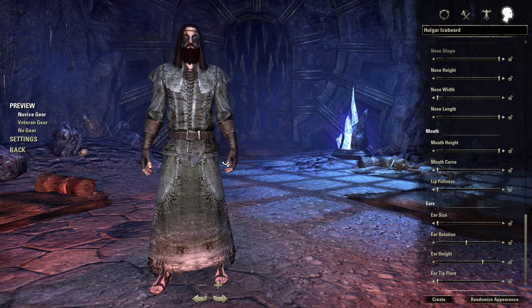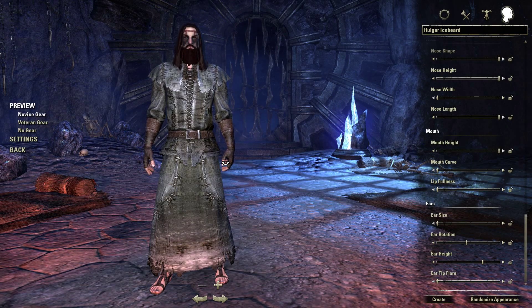Hello everybody, Jester here and welcome back to Elder Scrolls Online. Today we have a brand new character: Hulgar Icebeard, a Nord sorcerer who specializes in frost magic and fights for the Daggerfall Covenant. I haven't quite come up with a backstory for that, but the Covenant is the only alliance I don't really have a character in. I think the Nords are really cool and their lore names give a lot of chance to include traits like Icebeard specializing in frost magic.